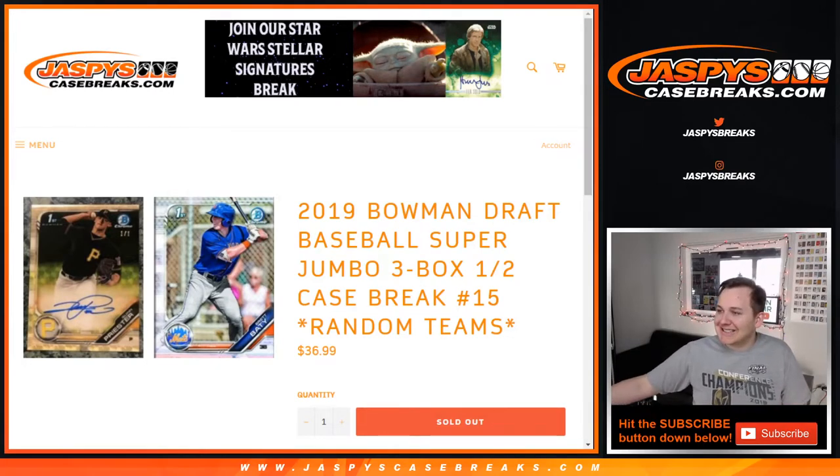What's up everybody? This is 2019 Bowman Draft Baseball, 3-box half-case break number 15. Sold out on JaspersCaseBreaks.com. Thank you everyone for getting in — appreciate it.